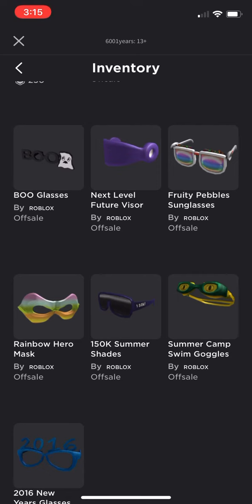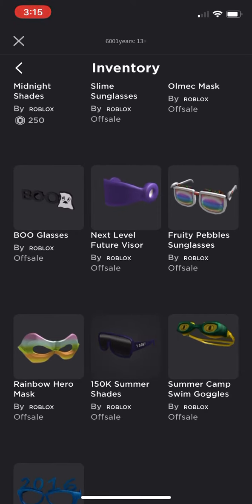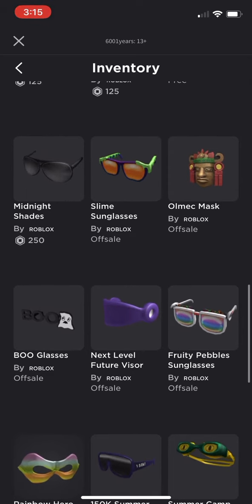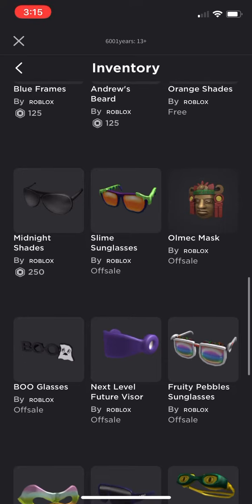I think the 150k Summer Shades are pretty good — I've worn them a little bit. But Rainbow Hero Mask, that one looks awfully weird, doesn't look hero, it makes you look weird. The Fruity Pebble Sunglasses was another free one — that was pretty eh. And then the Next Level Future Visor, that one's pretty good.